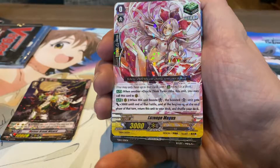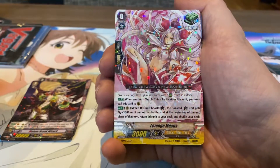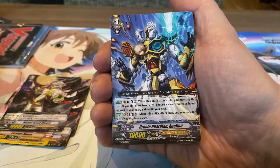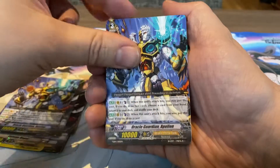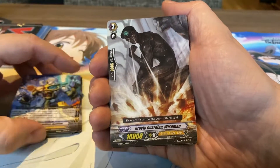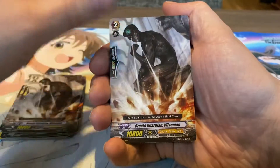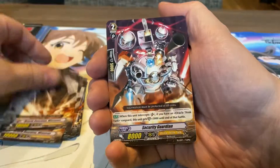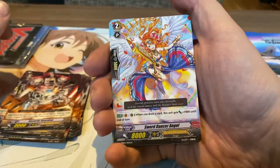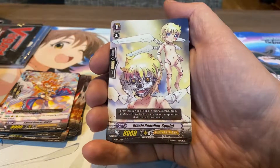We have Losange Magus — I remember this one from both the show and the first set, that was a different art though, so that's pretty cool. Then we have a regular Meteor Break Wizard yet again, and Oracle Guardian Apollon — four times. Of course, four was the playset limit. Oracle Guardian Wiseman. Then we have Security Guardian, also four times. Sword Dancer Angel. Oracle Guardian Gemini.